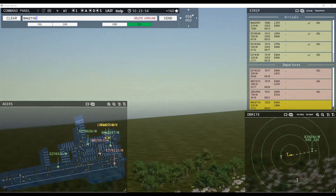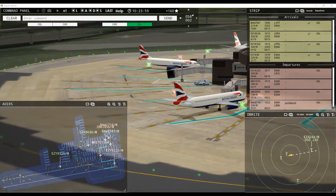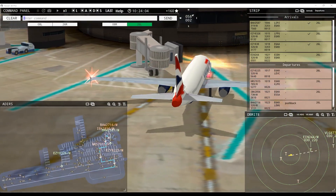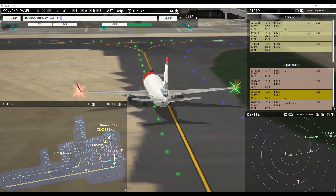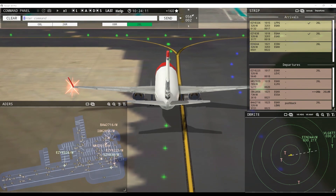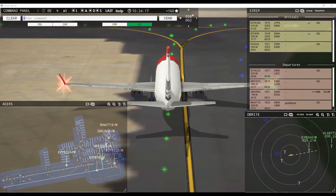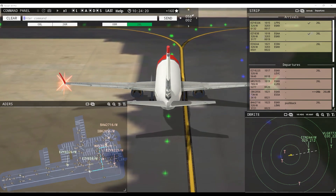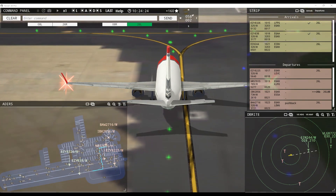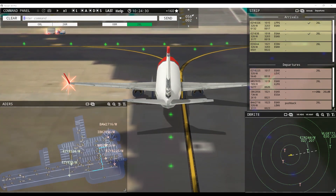Speedbird 2716 pushback approved, expect runway 26 left. Nortrans 2856, runway 26 left at Bravo via November. That gives us a better route — looks a lot better. Of course the heavy — we can't do that, the heavy will have to go all the way to the back. May have been enough — Alpha maybe. It's a pretty long runway. EZ turning around onto the runway now — EZ, are you turning off as well? No, he's going the long route.